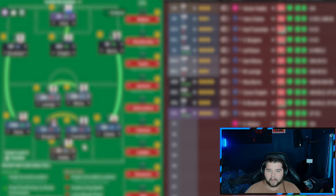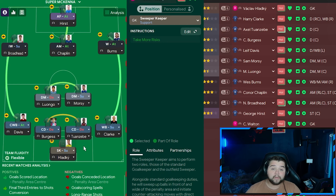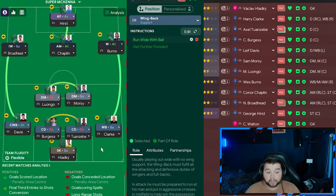Let's talk about the player roles. It's going to be a sweeper keeper simply on the support instruction. You could argue this could be on attack, but in my opinion, especially for this game, he does suit a more supportive role. Up next is obviously going to be Clark — specifically made for him, Harry Clark himself — the wingback on support, simply on run wide and get further forwards. As a whole balanced system, he is simply going to be on support.